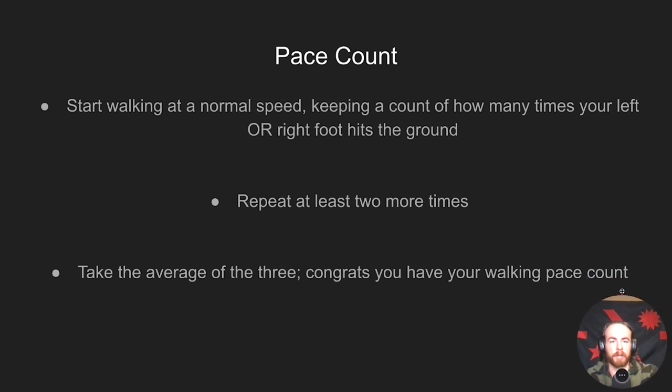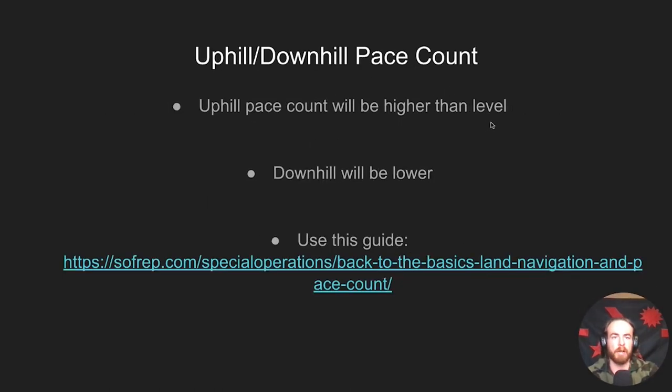Your uphill pace count is going to be higher than your level pace count, and downhill is going to be lower. I'll link a SoftRep article in the description that explains a pretty useful way of finding your uphill and downhill pace count — it's kind of hard to standardize since no two areas have the same steepness. If you're about to go out on a land nav course and can find a good approximation of the terrain, that article will tell you how to find that average uphill and downhill pace count for the specific area you're in.